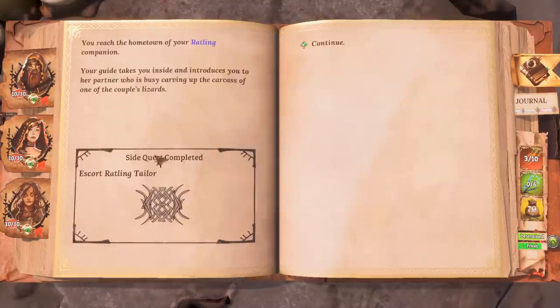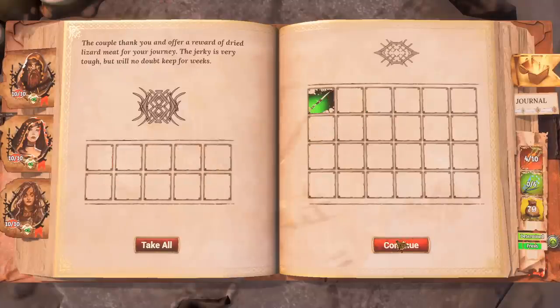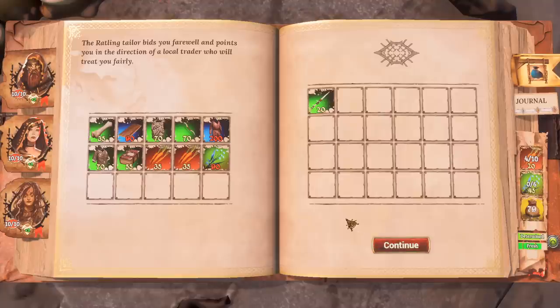We've completed the side quest — our reward was food. Good, because that's what it cost us to get up here. They give us dried lizard jerky. The rattling tailor bids you farewell and points you in the direction of a local trader who will treat you fairly.